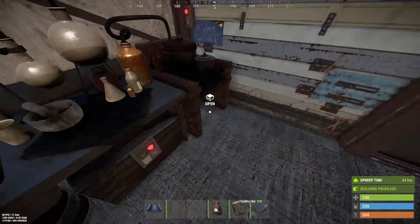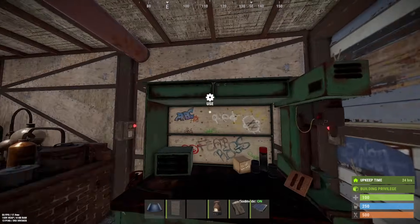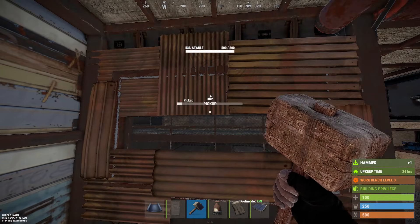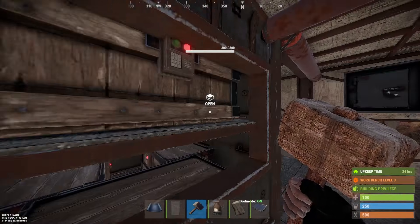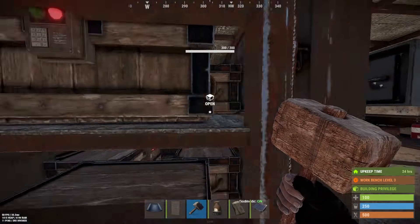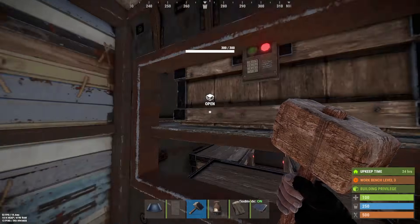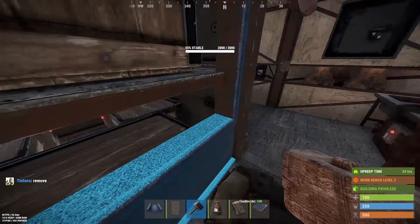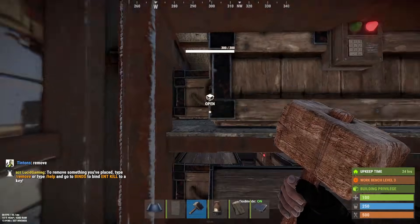Three furnaces, mixing table with a box, two bags, box, tier three - and behind here we have our six large boxes. Loads of storage, but this is going to be used for your extra stuff. We want to use the boxes downstairs for our main gear, so this loot room will be the one that gets raided first if they get this far and decide to blow in. So always make sure this is your least valuable stuff.